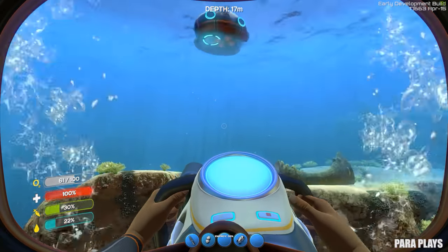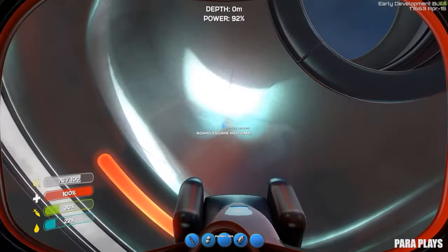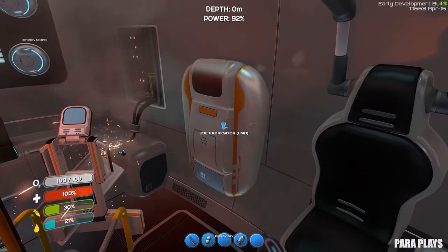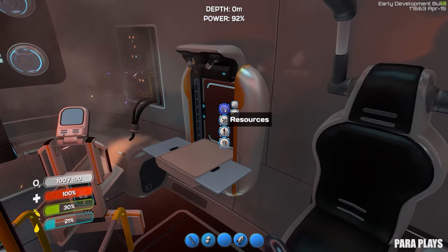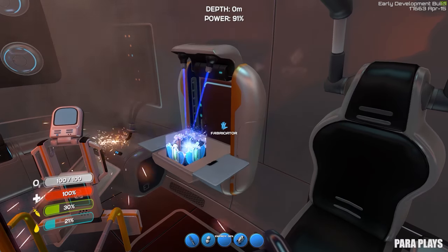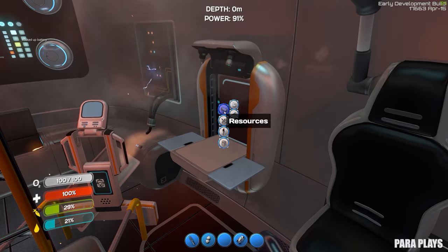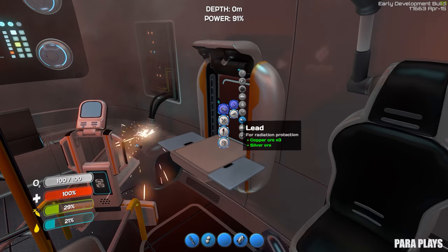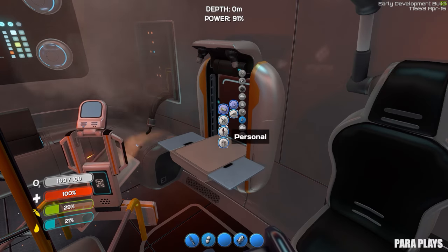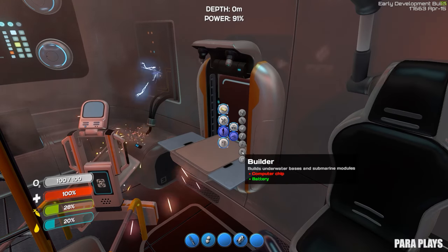Right, so that should give us enough to be able to build it now, or hopefully most of it. Let the framerate settle. So we're going to need to build a battery. There's our battery. And we're going to need to build some acid. Is that acid? Tools. Computer chip.